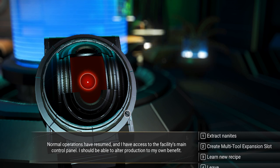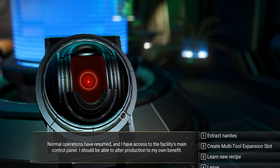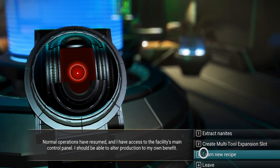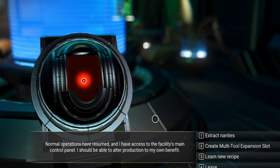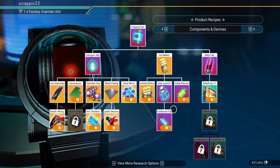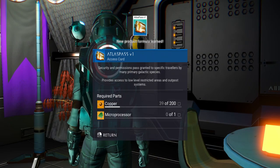Normal operations have resumed and I have access to the facility's main control panel. There's a bunch of cool stuff here: sometimes it's 'extract units,' sometimes it's 'create multi-tool expansion slot,' but there's always going to be 'learn new recipe.' Once you pick one of these you can't pick again — so no matter what, even if you really want that multi-tool expansion slot, if you want the Atlas Pass you need to click 'learn new recipe.' And now I have the Atlas Pass V1!